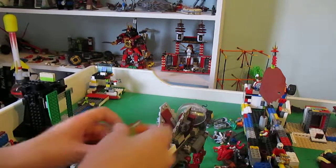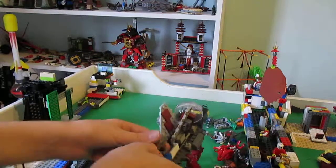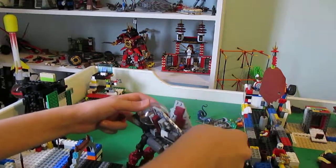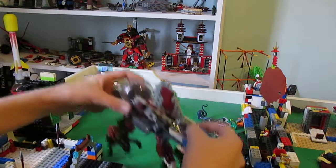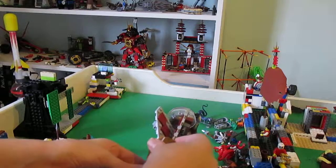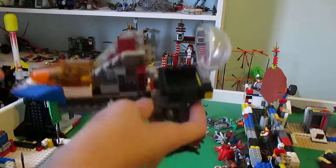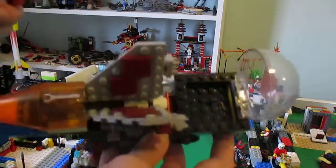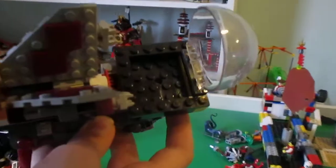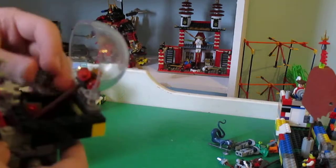I'm calling this the Wolf Mech. I need to move him. This joint came out - there. Back here, nothing special. It's not a cockpit exactly - you can use it as a cockpit or a prison cell.